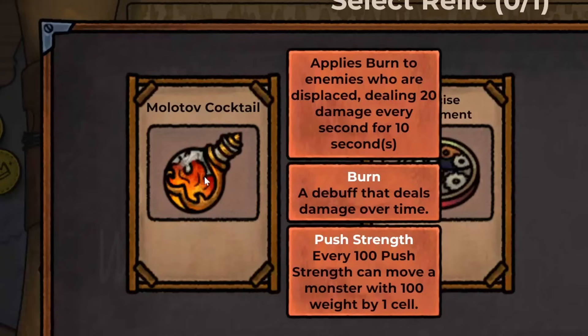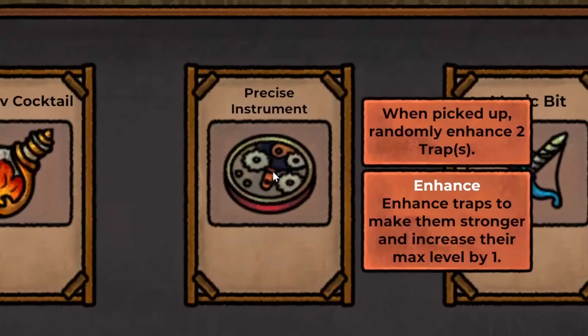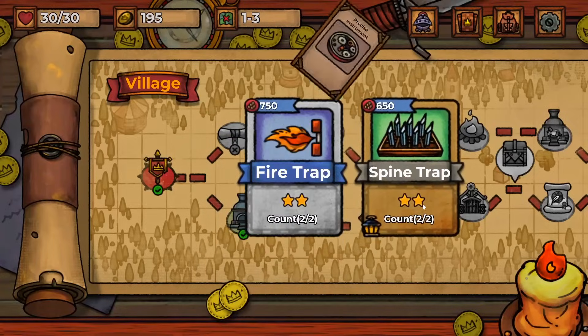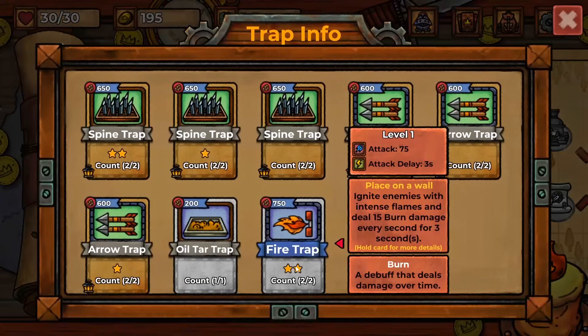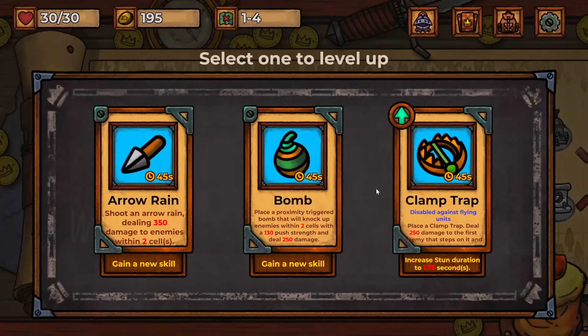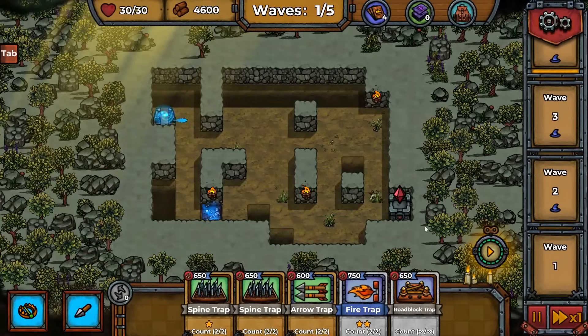There's treasure we can pick up — a relic molotov cocktail that applies burn to enemies who are displaced, or a precise instrument to randomly enhance two traps. We enhance the spine trap and the fire trap twice — oh, that's amazing! In a sanctuary we can learn skills, like arrow rain, though maybe not as effective as the traps we already have.